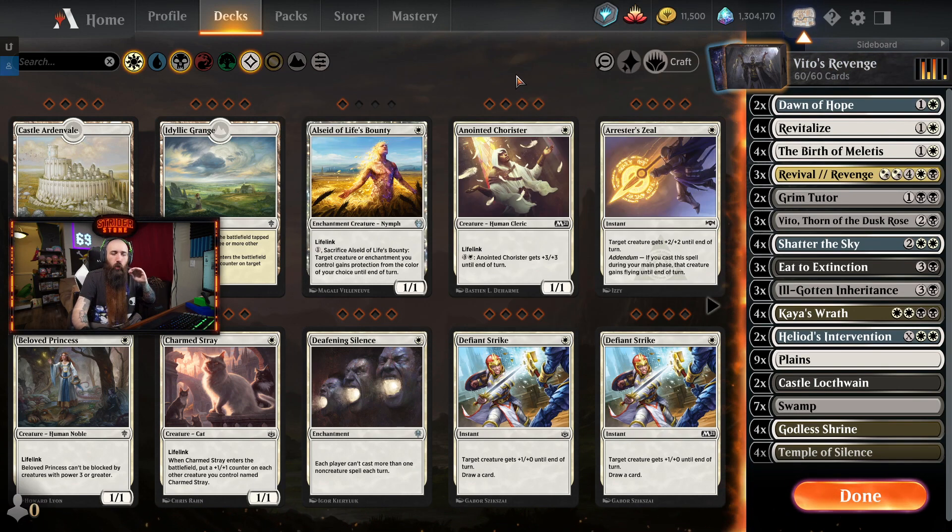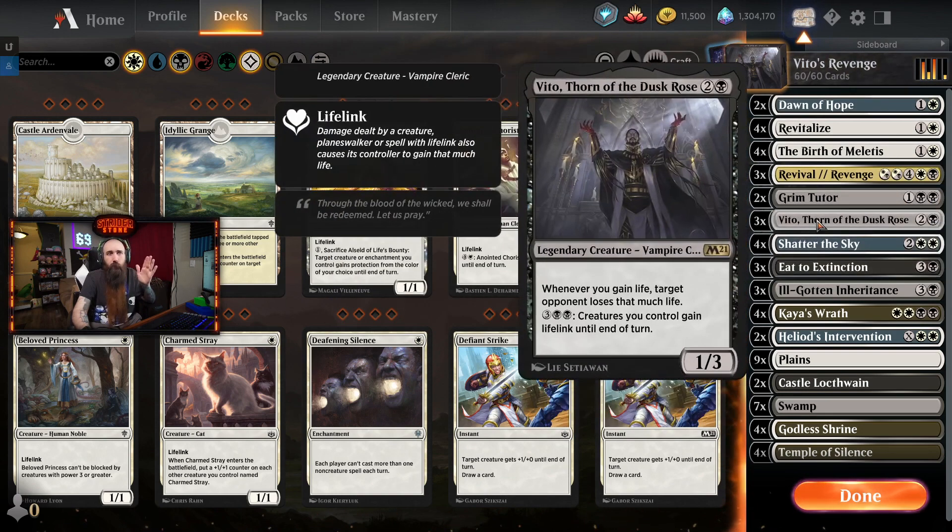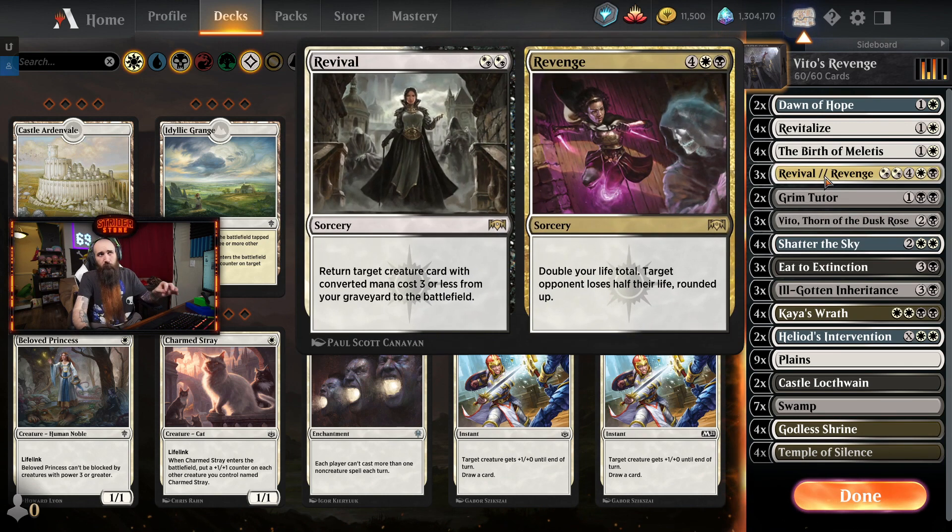So this is my original deck idea when I first saw Vito. Vito, Thorn of the Dusk Rose, 3 mana. Whenever you gain life, target opponent loses that much life. It's just a 1/3 Legendary Vampire Cleric. We don't really care about the fact that it's a creature - it's really easy to kill. We're using this in conjunction with Revival Revenge.